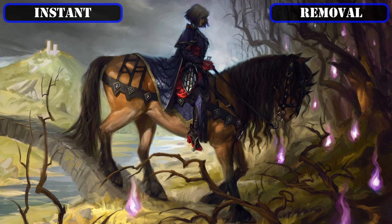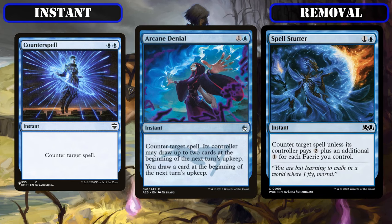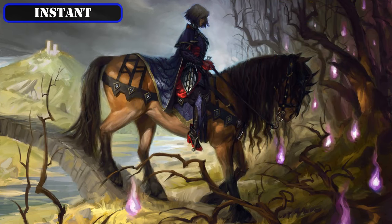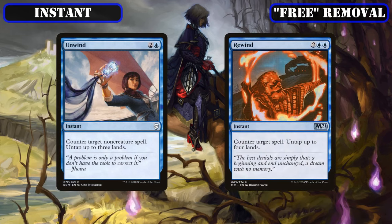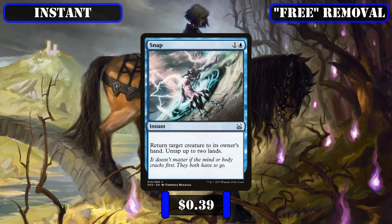We'll also be slotting in Counterspell, Arcane Denial, and Spell Stutter as ways to disrupt our opponent's spellcasting, all of which can counter anything our opponents play, with the latter two fitting into the cantrip and fairy tribal aspect of our deck while doing so. And to wrap up our removal package, we'll close out with some removal spells that are free by virtue of immediately untapping the same number of lands used to cast them, with Unwind and Rewind both slotting in as additional spell disruption, and Snap serving as a source of non-destruction removal via its bounce effect.